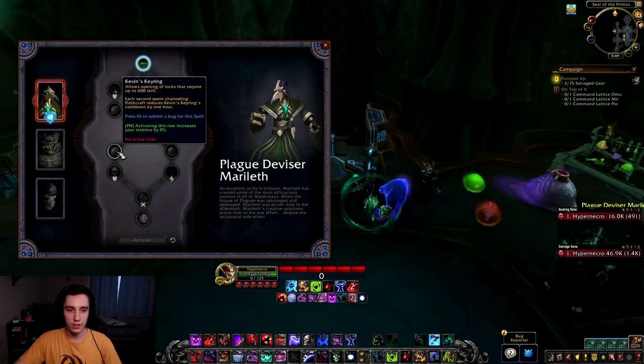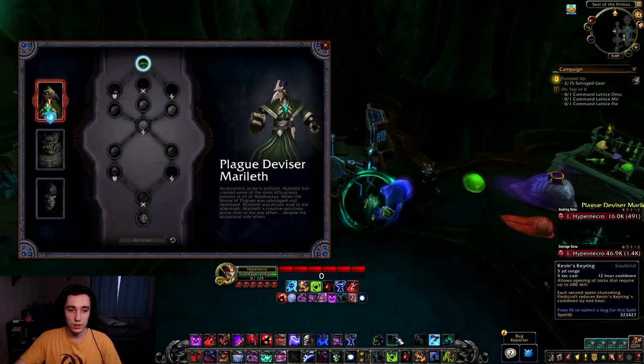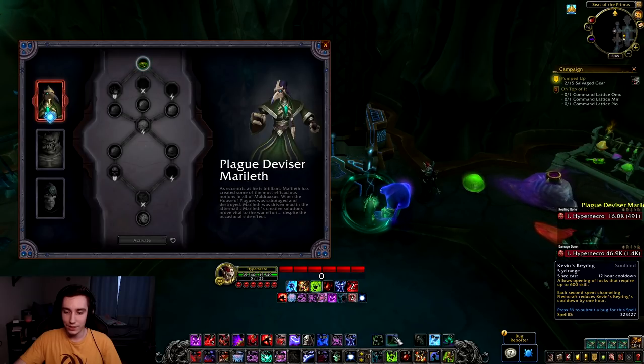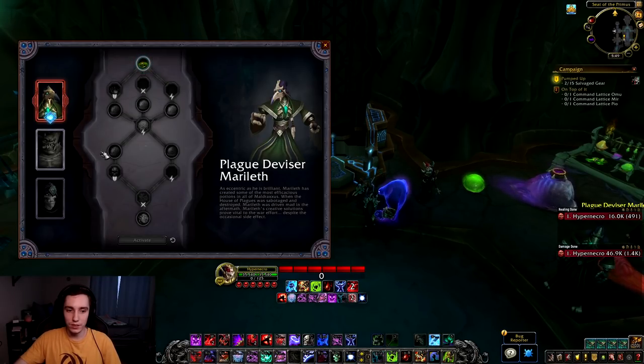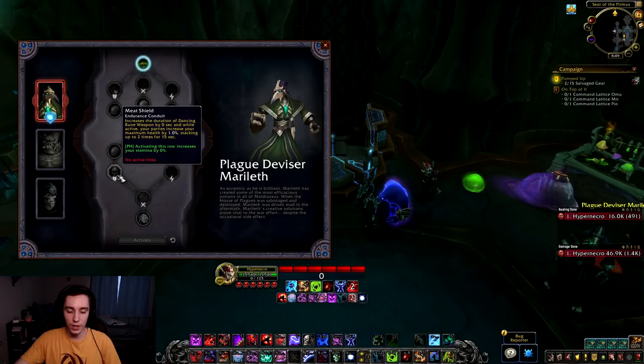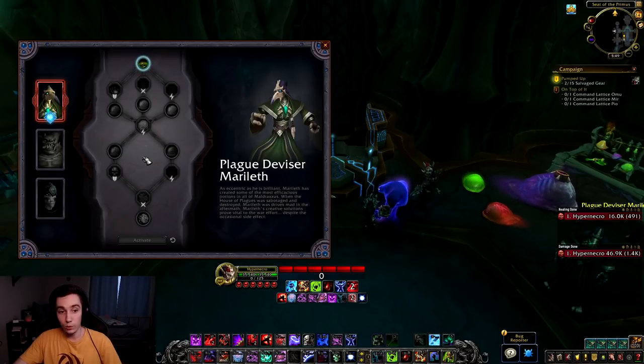Then we have Kevin's Keyring, which allows opening locks requiring up to 600 skill. Each second spent channeling Fleshcraft reduces Kevin's Keyring's cooldown by one hour — it has a 12-hour cooldown but gets reduced quite a bit, letting you open locks similar to a rogue. Then Plague-Born Cleansing Slime: defeating enemies has a chance to deploy it, improving your armor durability — no combat benefits. Honestly these two are equally useless in general.